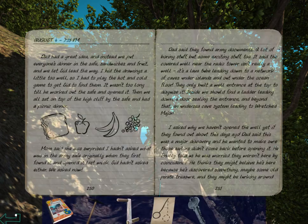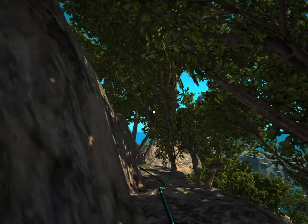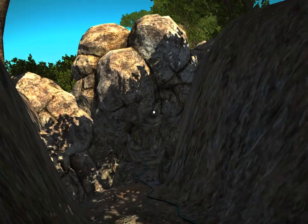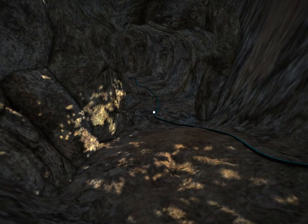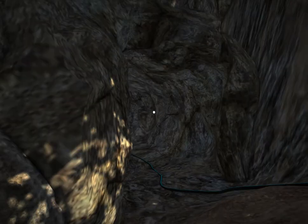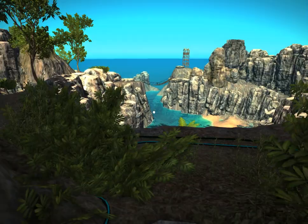Gotcha. So definitely the key we just got, that's got to be the key for the well, because these journal notes are about the well, and I do believe that this is going to be our final puzzle of the game. So let's just make our way back over there.